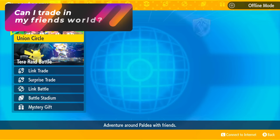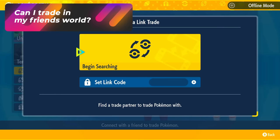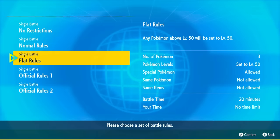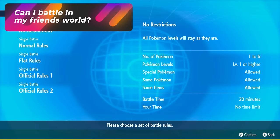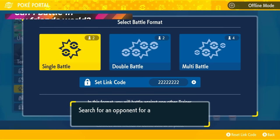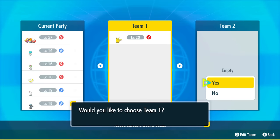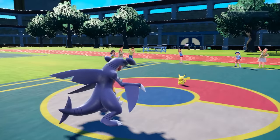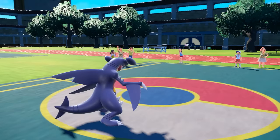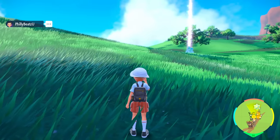Can I trade in my friend's world? You can trade by opening the multiplayer menu, selecting trade, entering a link code, and you can trade with somebody. Can you also battle in your friend's world? You can absolutely battle — plug in a code, initiate the battle, set up the rules, and whoever hosts the battle starts the link code. Once set up, select your team, you'll be teleported into the schoolyard for the fight, and once done, you'll be teleported back to wherever you were in the other player's world.